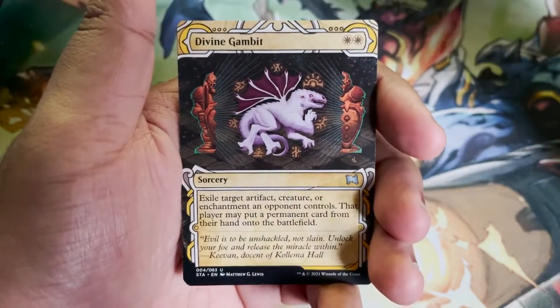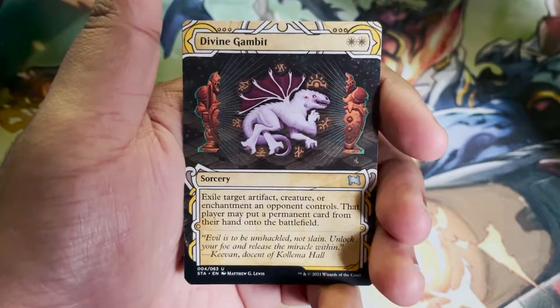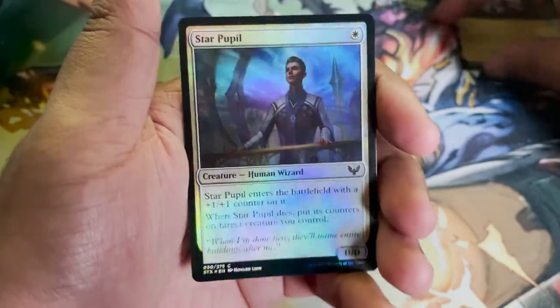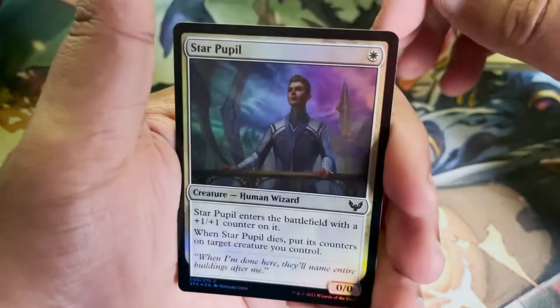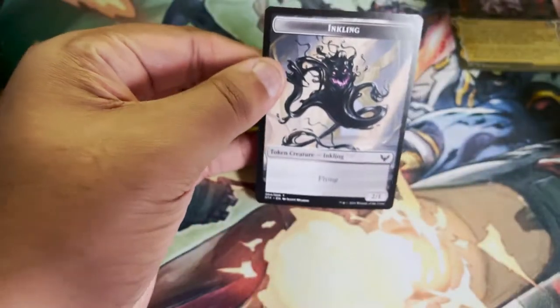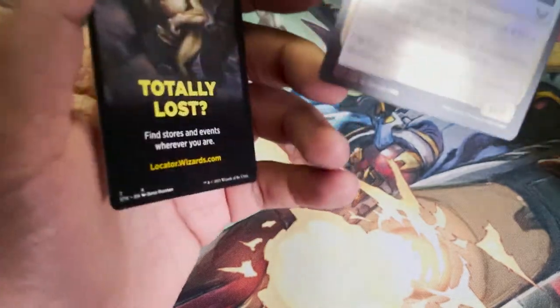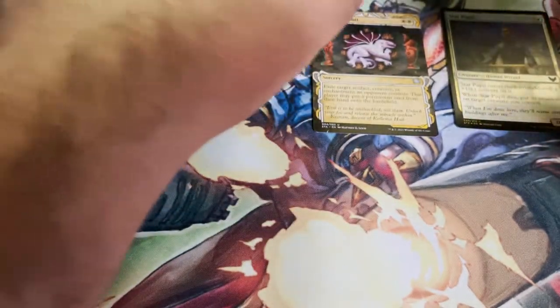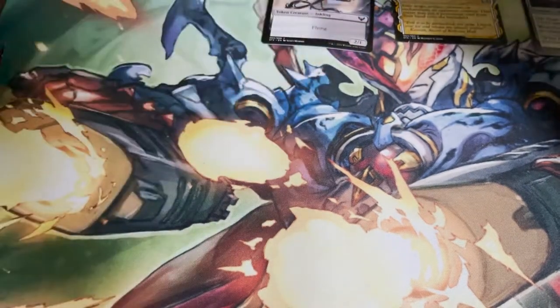Divine Gambit — this is the set booster format. That's our Mystical Archive card, so I'll put that in a separate pile. Star Pupil as our foil common. And a token creature — that's for Silverquill, so I'll make a foil pile. I'm the kind of person who makes a pile for all foils even when they're commons, because I like to protect my cards so they don't become Pringles, even if they're worth like five cents.